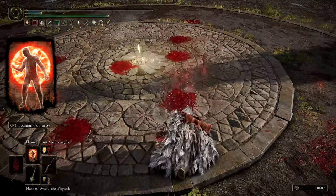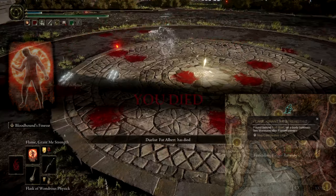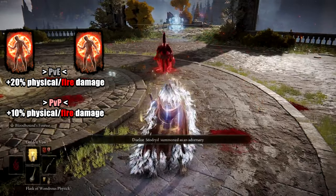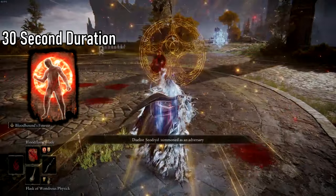The second incantation, Flame Grant Me Strength, can be located in Fort Gael, found behind the fort under the flamethrowers. Flame Grant Me Strength provides a plus 20% physical and fire attack power buff in PvE and 15% in PvP. This incantation effect lasts 30 seconds.